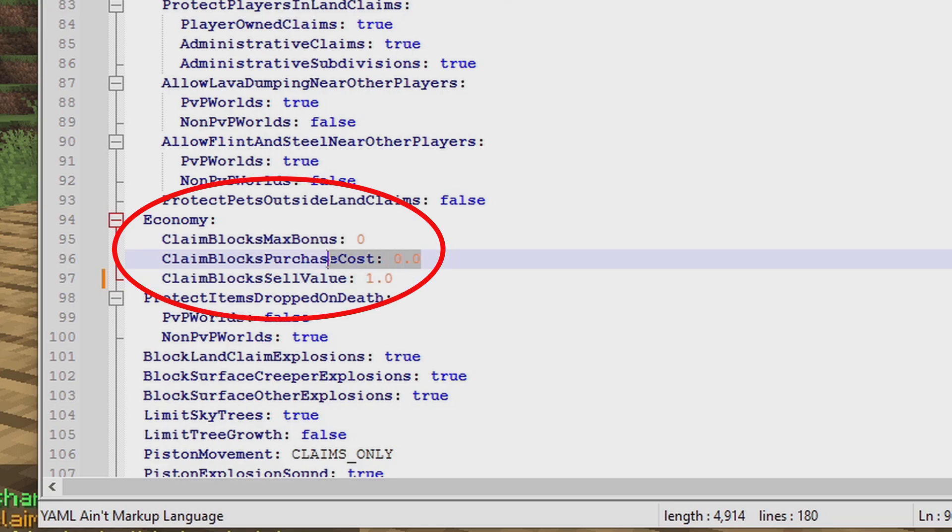If a player has too many claim blocks that they've accrued, they can sell them to earn money. Just remember, you need Vault to be able to use money in-game.